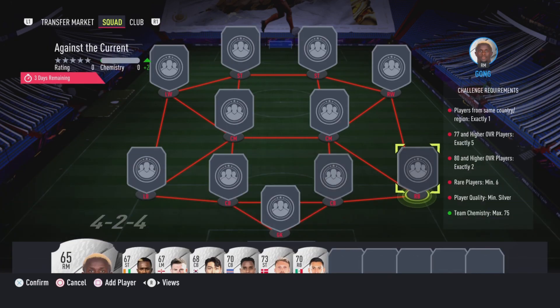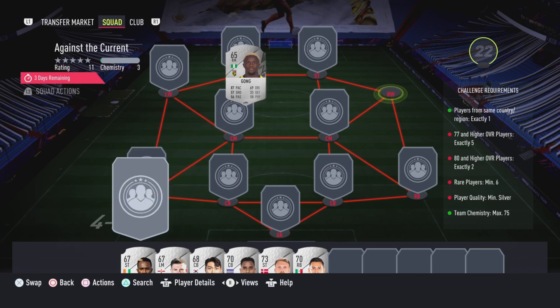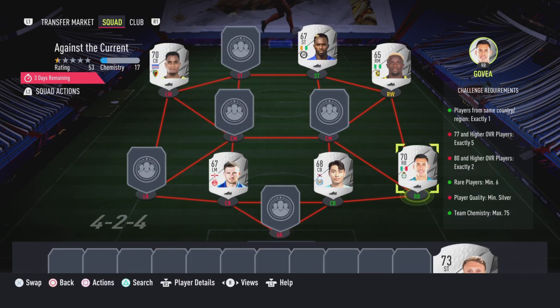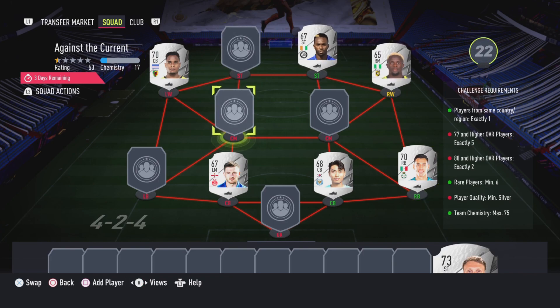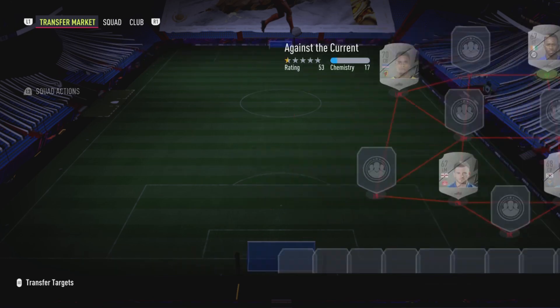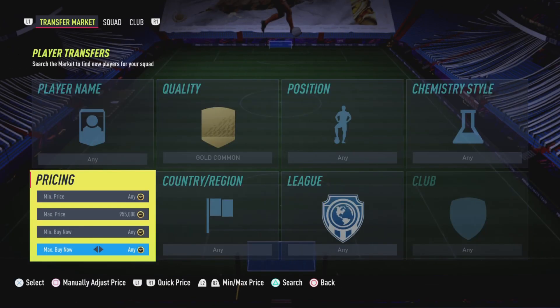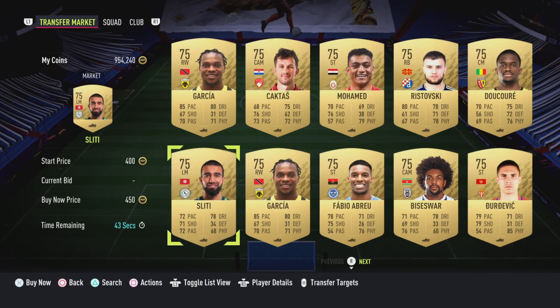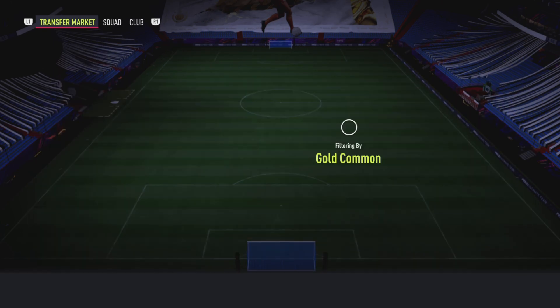Now that I have all of that done — the last requirement says a maximum of 75 chemistry, so realistically you can just have 11 chemistry, it does not matter. We'll go put all these players in. We've completed the minimum silver requirement — it's not checkmarked yet because I still have to fill in the rest of the squad with gold cards, but we have completed the rare players objective.